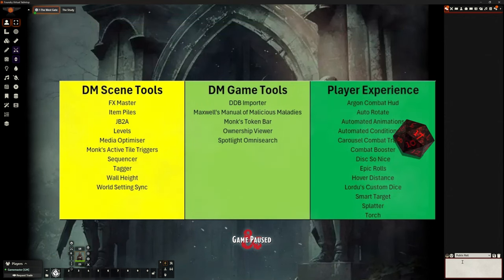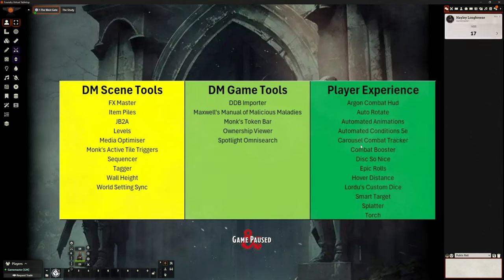There we go. I mean, how boring is just a card when they're rolling dice? I want those dice on there. I think it's a no-brainer and it should be an integral core part of Foundry, the rolling of dice. It's a dice-based game. I wouldn't run a game without it.